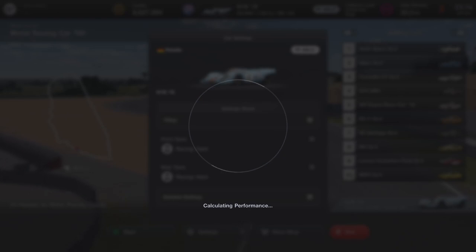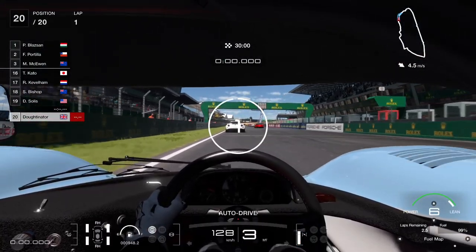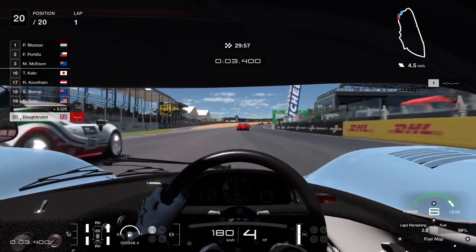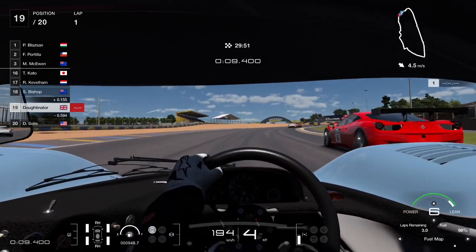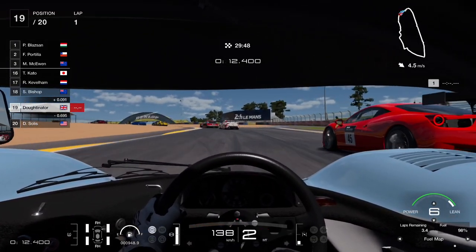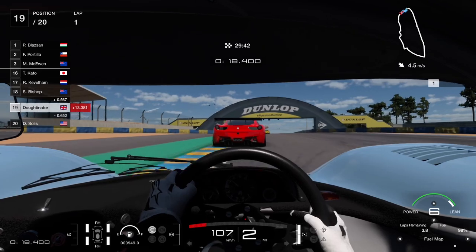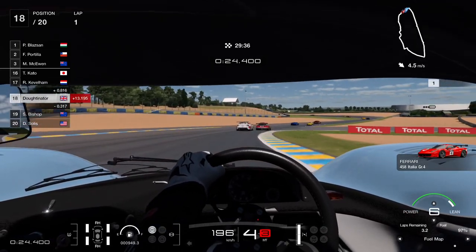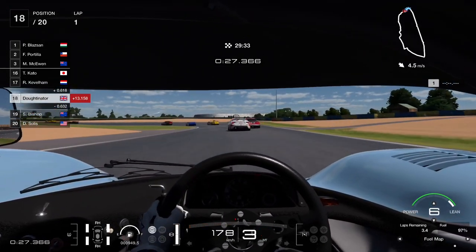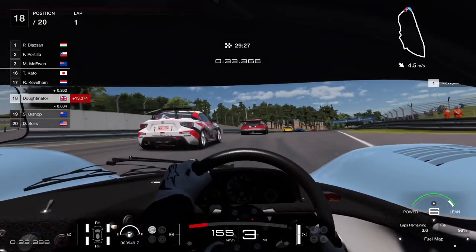This full tune was available to channel members ahead of time — check below this video for details on channel membership. For the race, use fuel map number six for the whole race to get fuel efficiency, easily reaching lap three to see what the weather's doing and plan strategy accordingly. Into turn one, brake very conservatively — the brakes on this car aren't fantastic, so the 200-meter boards will be your braking references for significant braking points. The car is really nice to drive and nicely controlled.